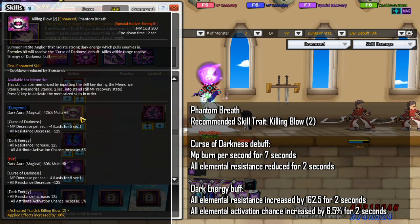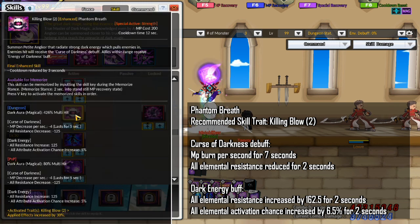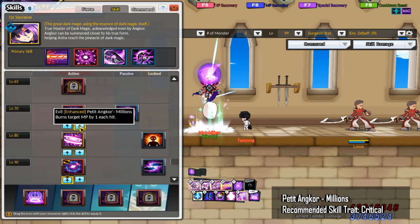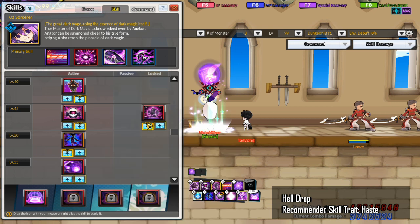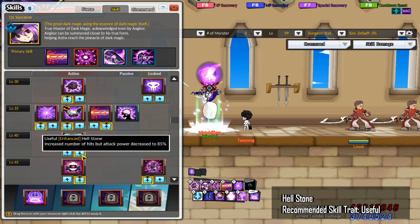For Phantom Breath, you want Killing Blow 2 as well. This pulls in enemies within its range and enemies hit will receive the Curse of Darkness debuff. It also applies the Dark Energy buff to allies within range. For Petite Anchor Millions, the recommended trait is Critical — this skill is mainly used to proc the passive Oz's Dream. For Helldrop, bring the Haste trait — also mainly used to proc Oz's Dream. Finally, for Hellstone, you want the Useful trait.